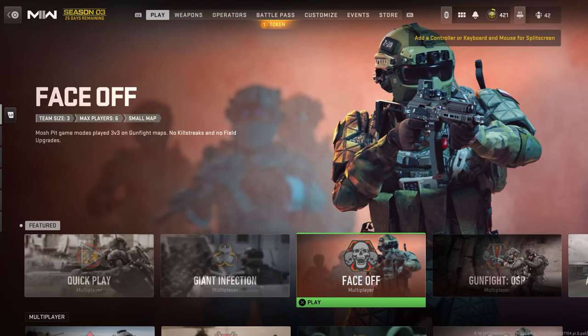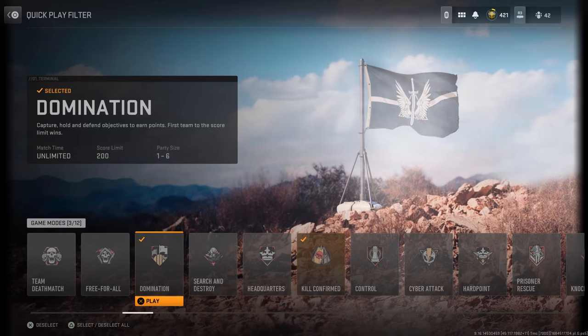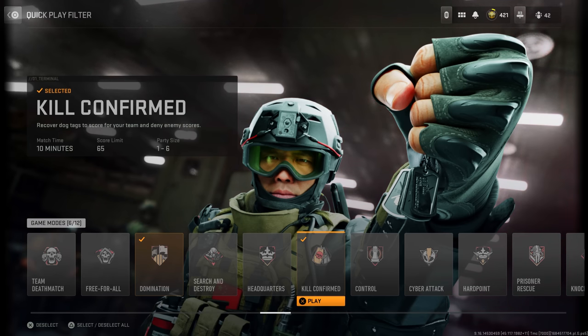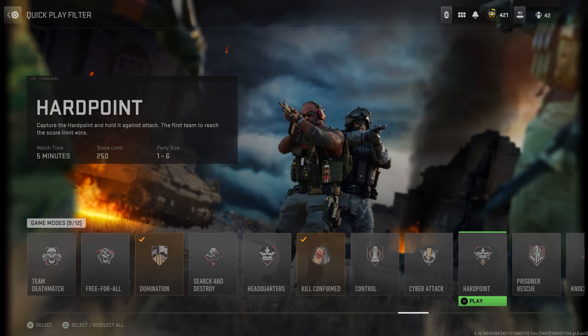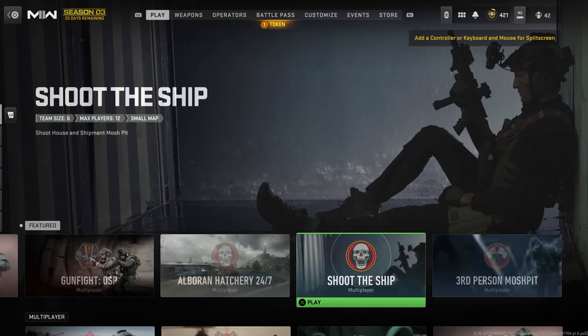It comes down to what gives you the most kills in the shortest amount of time. Things like Domination, Hardpoint, and Kill Confirmed are your sort of basic ones. If you have guaranteed action on smaller maps like Shipment or Face Off - even though it's only 3v3 - those still offer more chaos. 10v10 works well on larger maps. So: Shipment, Shoot House, Shoot the Ship if available; if not, 10v10 and Face Off; and if none are on offer, standard Domination, Hardpoint, and Kill Confirmed.